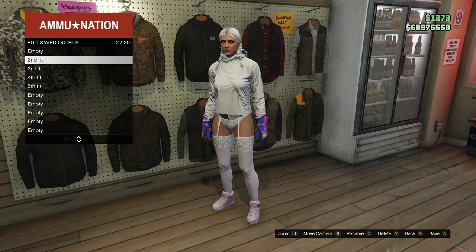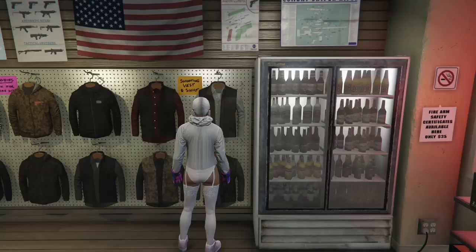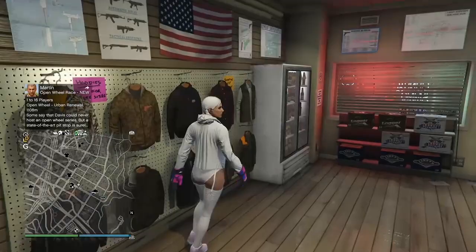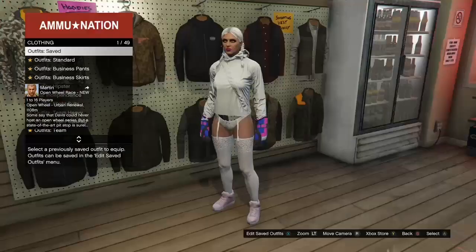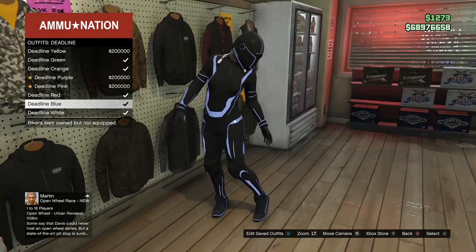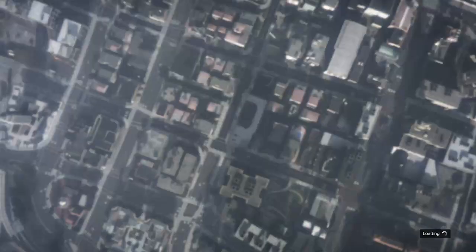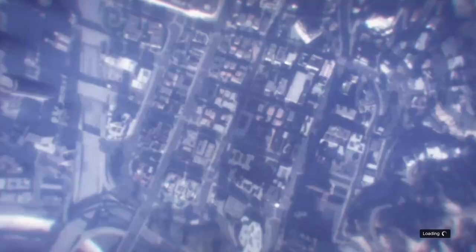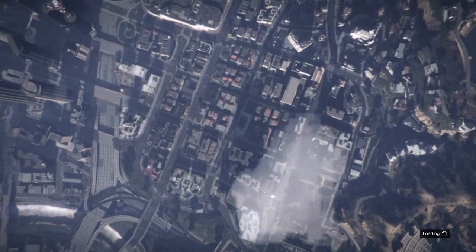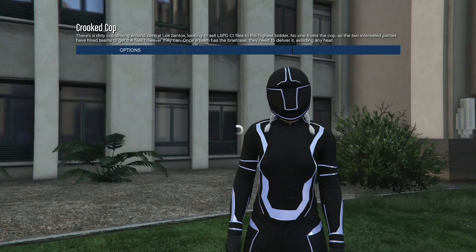Once you've saved and deleted the second component, go to outfits and buy the blue deadline outfit. Once you've got that, back out, go to online, jobs, rockstar created, versus, and start up Crooked Cops again. Make sure you put the clothing on player owned — the glitch will not work if you don't — and invite either a friend or a random. Once you get inside, go down to owned outfits and hit right on the d-pad only once.